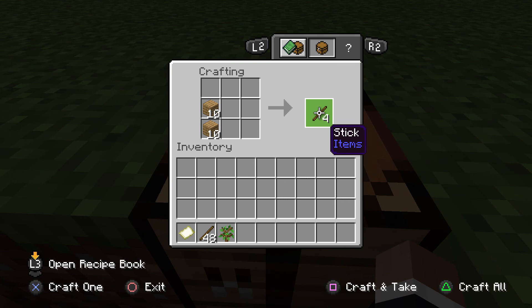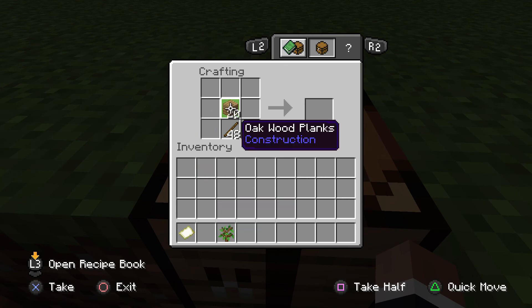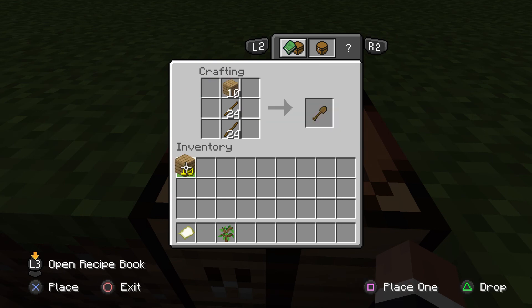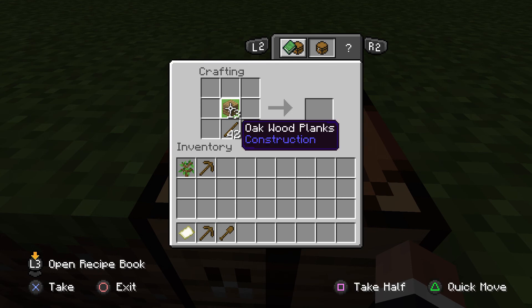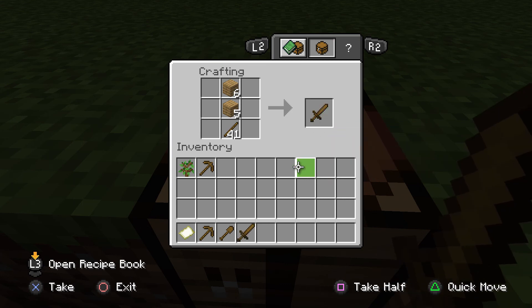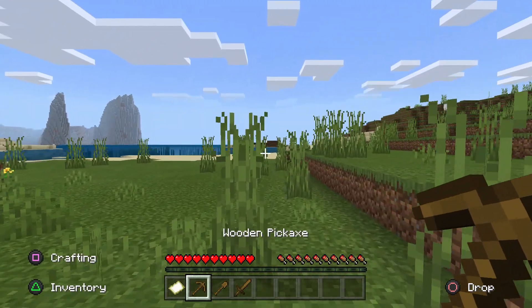We've got a fair collection of sticks, and now we can go ahead and reorganize our inventory a bit in order to make a couple of tools. The tools that you need right off the bat to really have success are: you need a shovel, just to make sure that you can mine out some of your dirt and your sand. You also need a pickaxe, of course — I always make two, just in case, as the wooden pickaxe is really only good for making a stone pickaxe. And then you also need to make sure that you have a sword, because when you're playing survival mode like we are here, the enemies in the surrounding areas aren't exactly helpful.